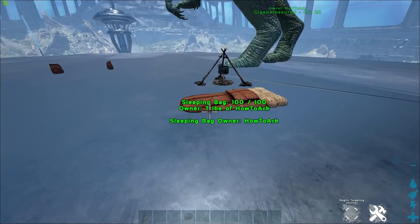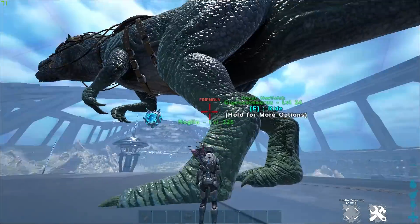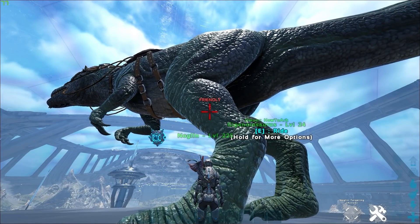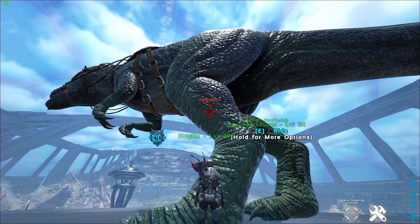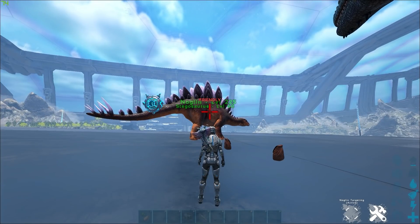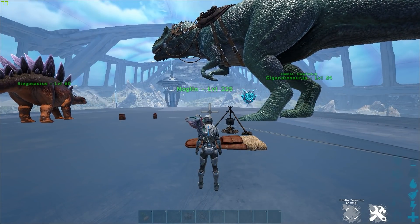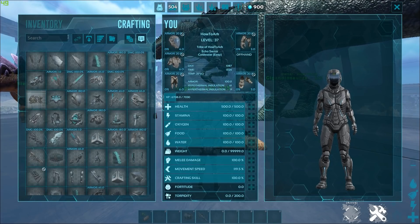You need quite a few things: a sleeping bag, a cooking pot, a dino that you want to become — so for this instance I'll be becoming a Giga. There are multiple uses: I can't get sniped off a Giga, I can charge it to bases, and a lot of stuff like that. You also need another dino that your Noglin can control, and obviously you need a Noglin — the most broken dino in the game. You also need spoiled meat and a note.